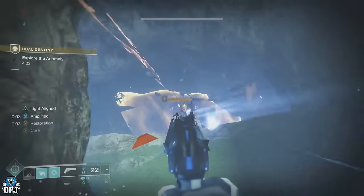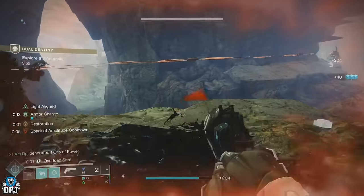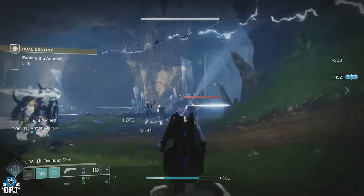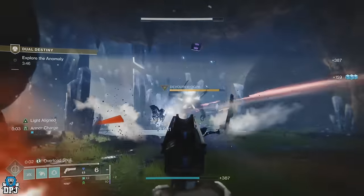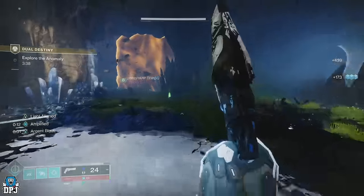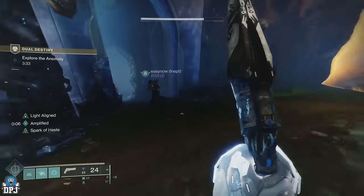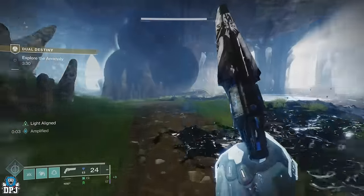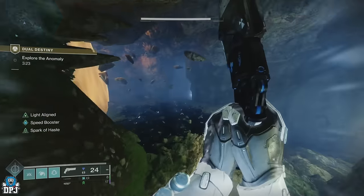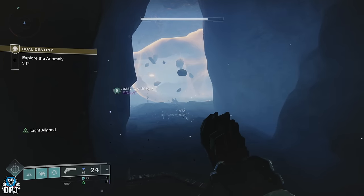Here there are light and dark pads. You have to stand on your corresponding pad, clearing the path forward — you can see where these are on screen. Once this path is cleared, make your way to the next point following the path shown on screen.